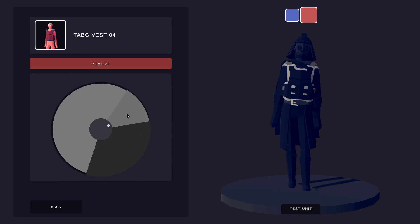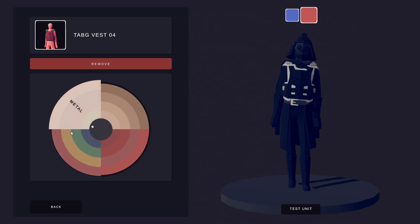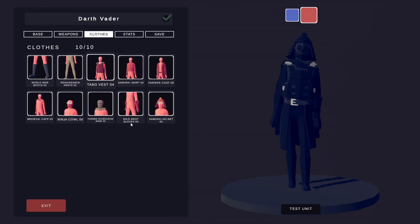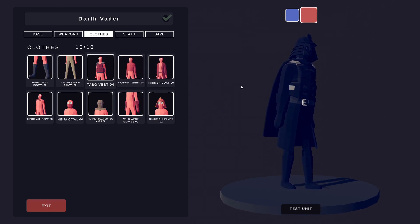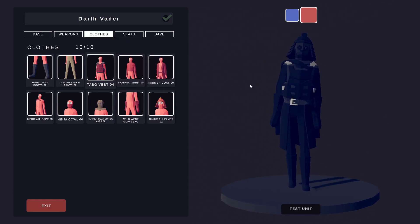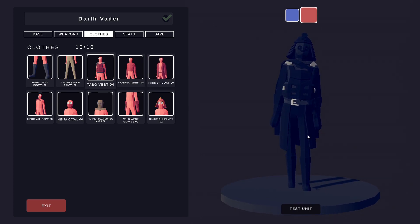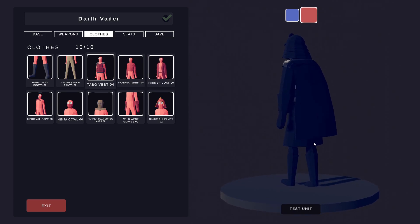With the Tab G Vest we've got different elements and different colors — the black section at the front, and then different shades of gray on the grayscale depending on your preference for that section. Coming out of that, we've got the Samurai Shirt underneath, which kind of covers his arms and the area under the vest — again, black as per most of the outfit.